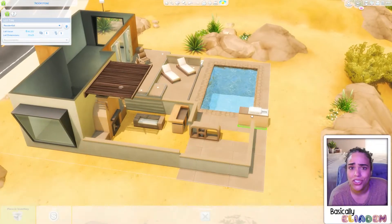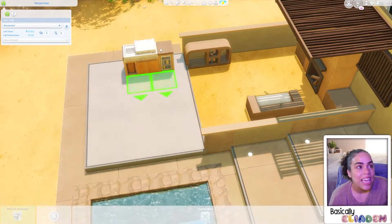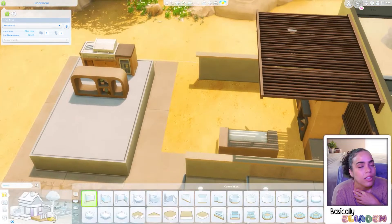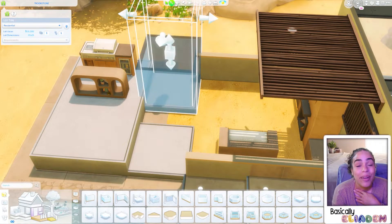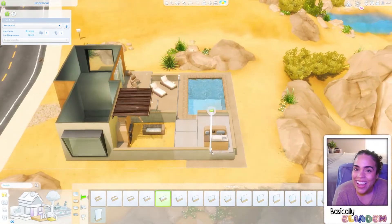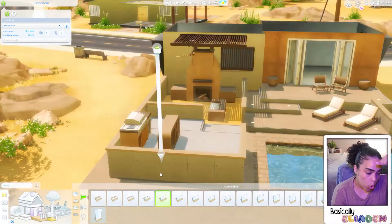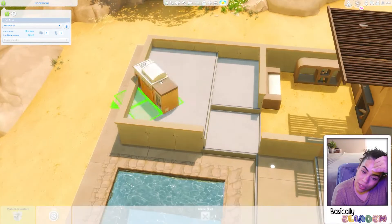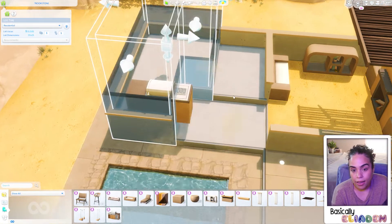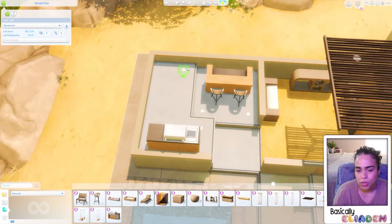If you feel like there's too many platforms in this build, let me know down below. I personally don't mind the amount of platforms I used because it ended up working out, and I can almost guarantee I used all of the items from the Desert Luxe kit. The platform where the grill and the bar is — I racked my brain for that one. I ended up going on Pinterest and found something that was an inspiration.